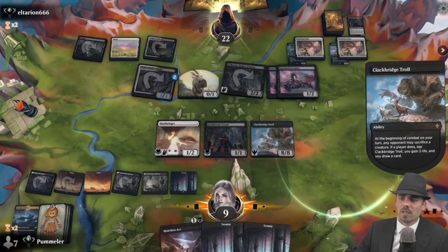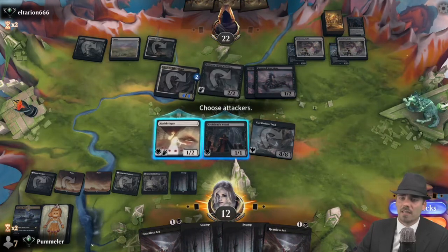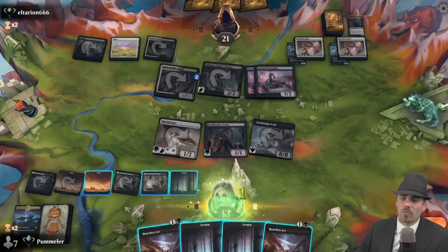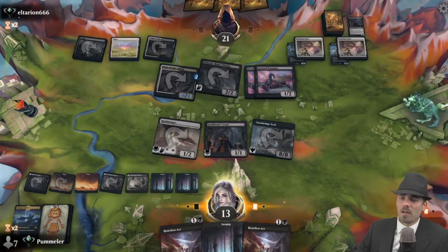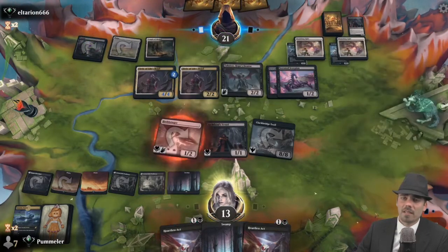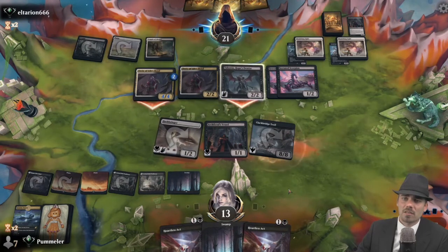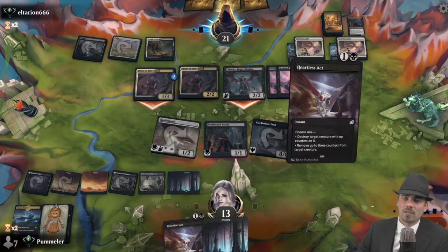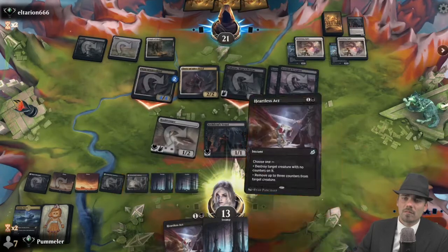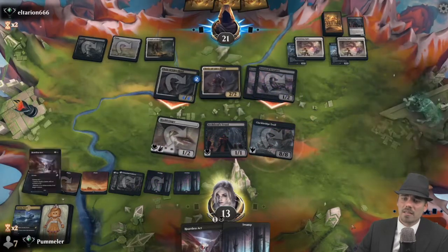Clackbridge Troll — opponent sacrifices the final goat, we go up to 12. A Heartless Act. We drop our opponent to 21, play a Swamp, and pass the turn. Another Cleric of Life's Bond — as long as our Hushbringer survives, it's not terrible news. We're going to kill the Tabor Axe, taking six damage down to seven.